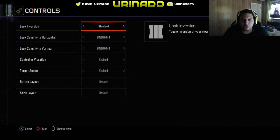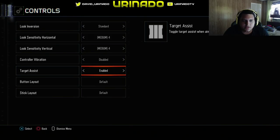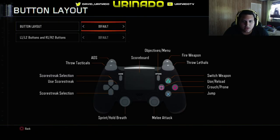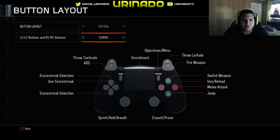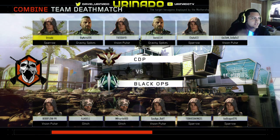Options. Controls. Sensitivity — I think we're going to keep it on 4. Look conversion: Standard, obviously. Control vibration: Disabled. Target Assist: Enable. Button Layout — let's switch that to Tactical and let's switch that to Flip. I think that's how it is because I want to use these triggers on this controller.